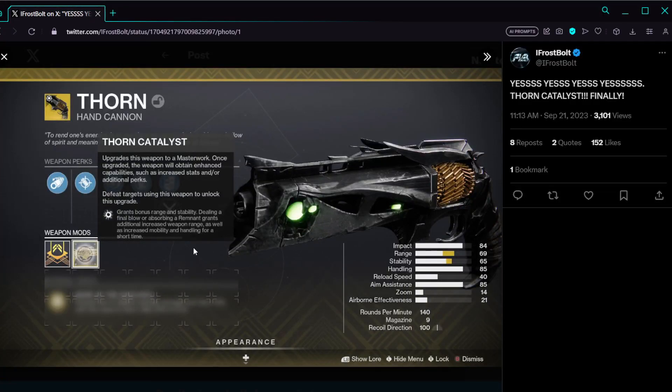According to Frostbolt on Twitter, there have been leaks of a new Thorn Catalyst. And as you can see, it looks pretty good. Right off the bat, it gives you range and stability, which is insane.